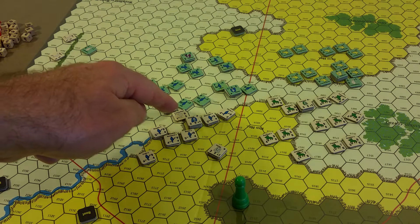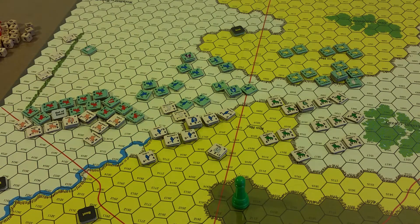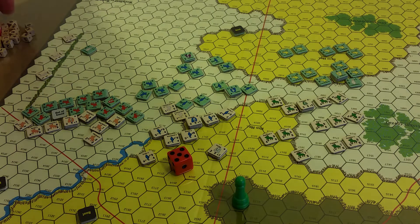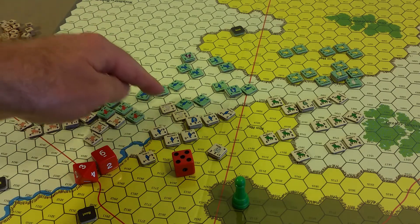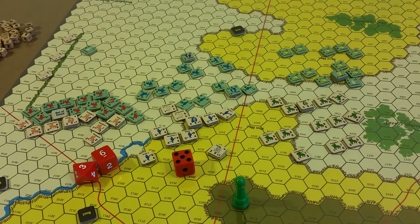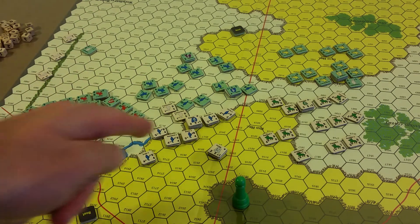Now, here we have Forlorn Hope A and B. We'll fire the rear unit B against York adjacent there — they roll a five. They are a musketeer unit, so they get a plus one at range one, making it a six. For musketeers a six is a morale check. Morale check for York's infantry — they have a morale of ten, roll a nine, so they pass. Then Forlorn Hope A does the same thing: fire at York plus one at range one — five plus one is six again. York has to check morale again, and they get it with a ten against a printed morale of ten.